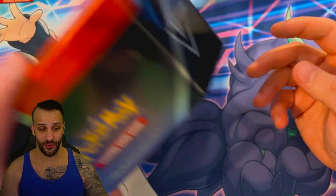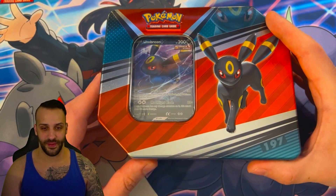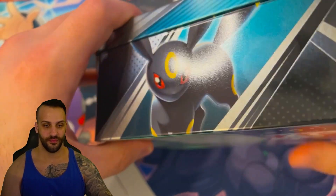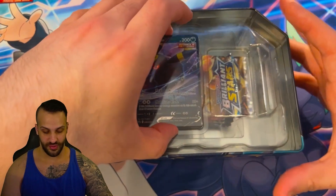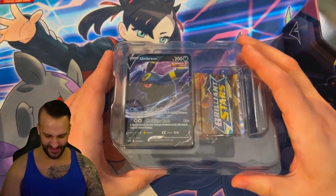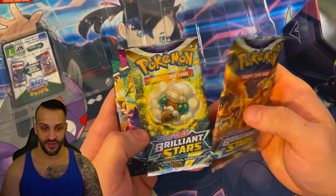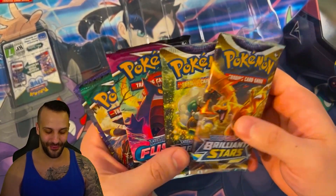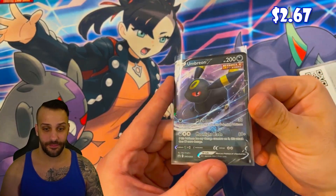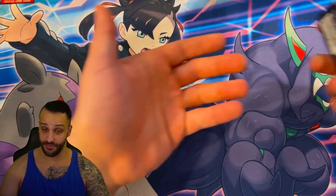This actually comes with five packs each, which is pretty dope — a pretty good deal, honestly. I think it retails for about $25 per tin, so about $5 a pack, but you also get the tin and the promo card. Here's the outside rim of the tin — it features all of the different Eeveelutions for this set. Opening this up, we have the promo card inside and a nice plastic insert. We have two Brilliant Stars, one Fusion Strike, one Evolving Skies, and a Chilling Reign. That's a really good pack distribution. Here's the Umbreon promo card — I really like it, especially the way the eye kind of shines.